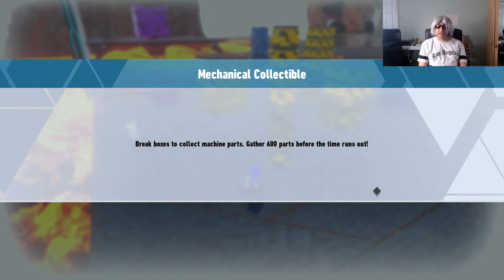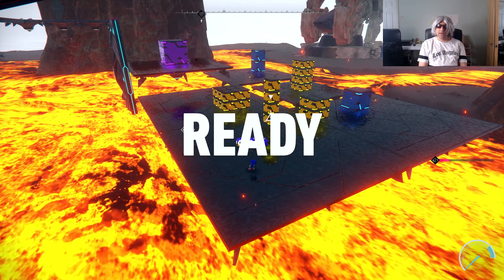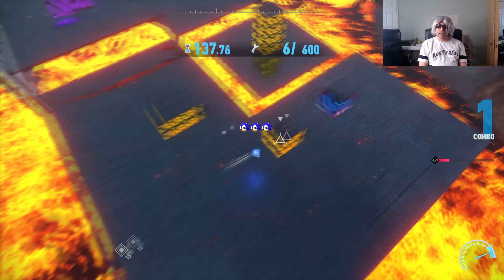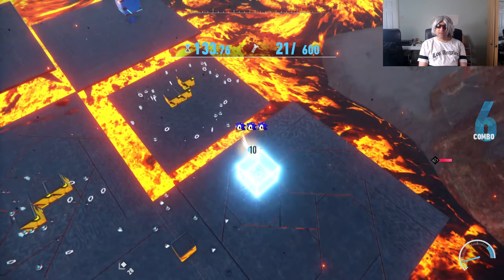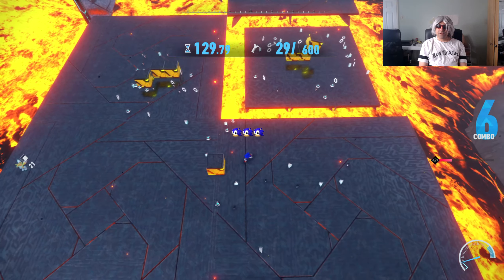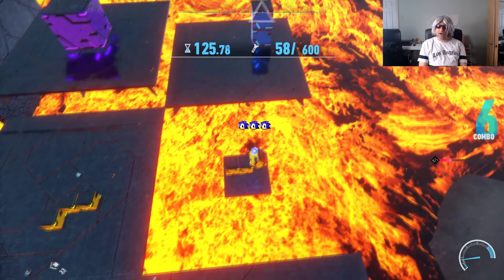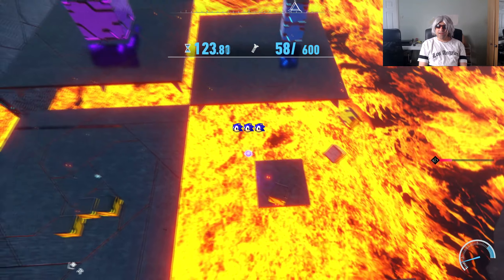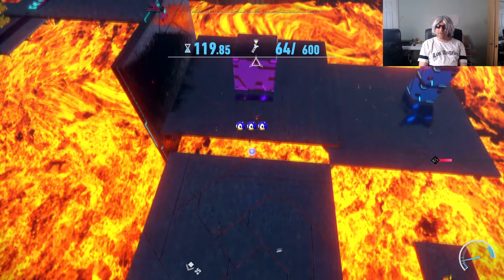Right, mechanical collectible. We also have to get 600, okay, let's see how this goes. Are we allowed to use a side loop or anything like that? Oh, so we directly collect them — I thought they just automatically get sucked into you. Okay, so there's lava and the platforms eventually break off.